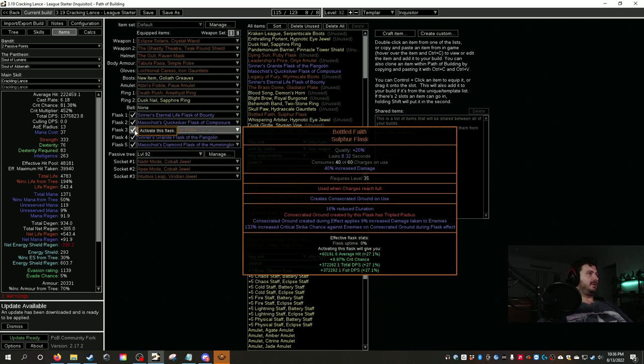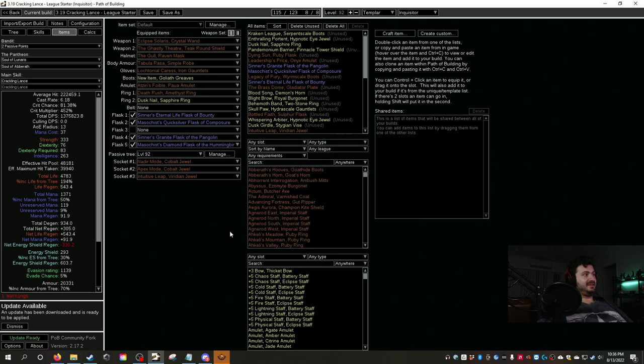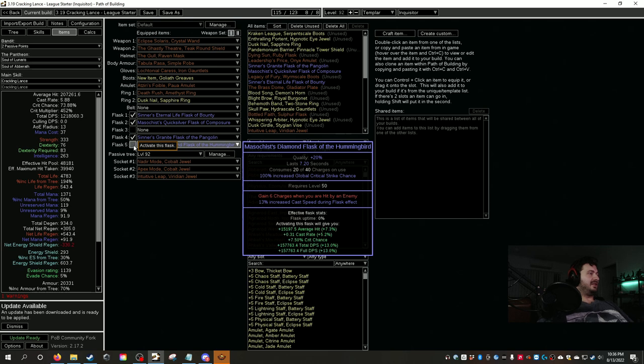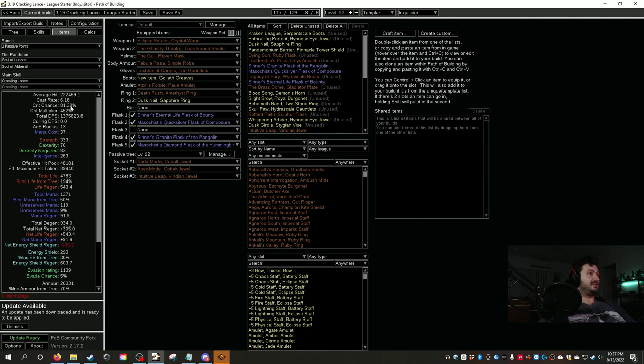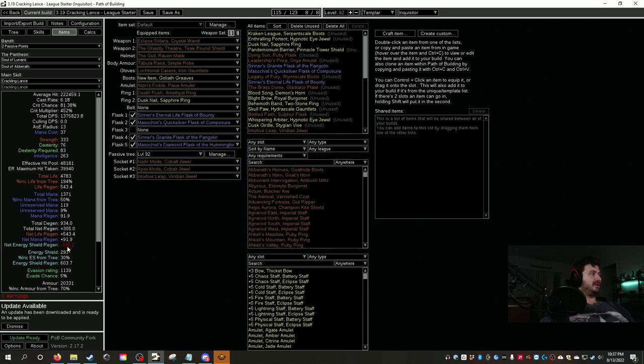You could run pretty much any flask combination you want. This league starter hits 1.4 million DPS. The diamond flask gives a big crit buff and you want to roll it with cast speed — cast speed is where you get a lot of damage. At 6.18 cast rate this will get you through early red maps before you start switching gear out.